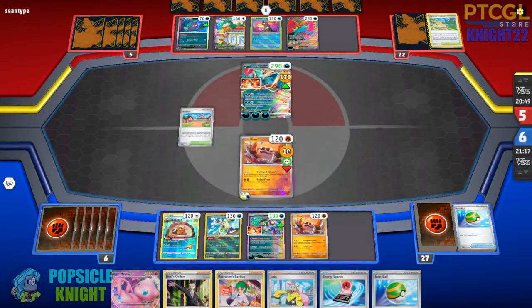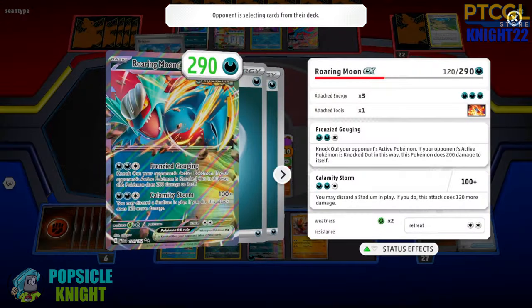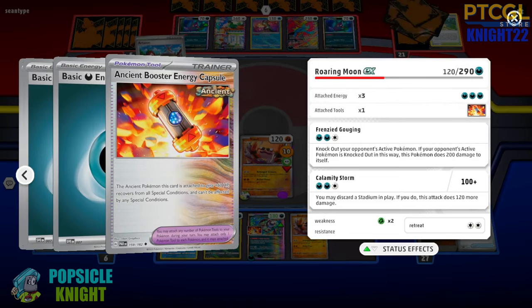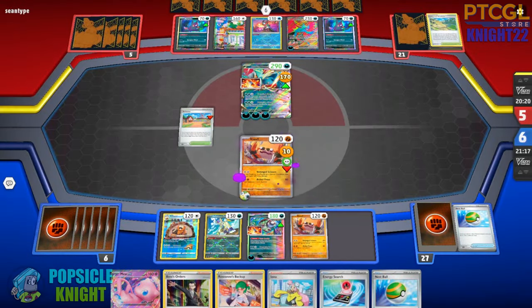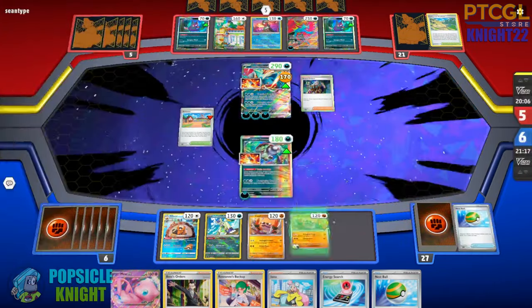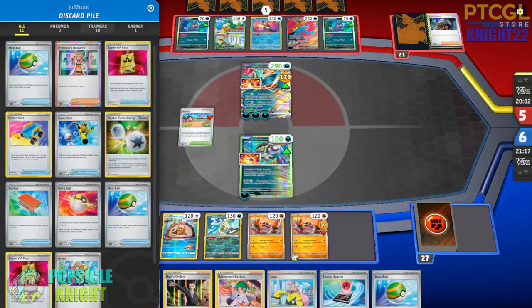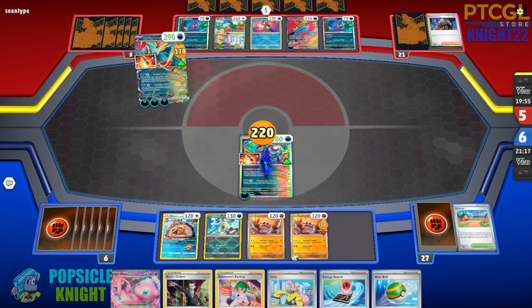I think having one Tool Jammer in any deck is good — especially if you put it on your active attacker. If they have the extra HP capsule attached and then it becomes inactive, it will just knock them out. Since Kloff doesn't have a lot of HP, maybe putting that in the deck instead of the Rock Chest Plate is an option.